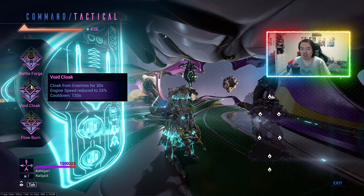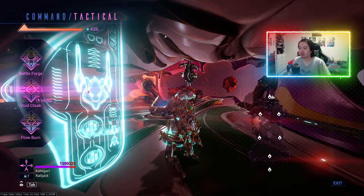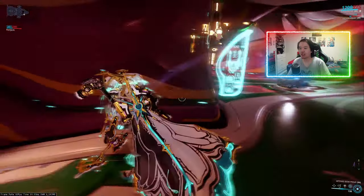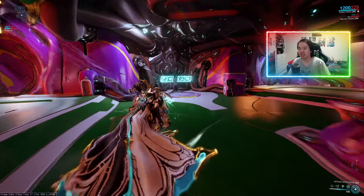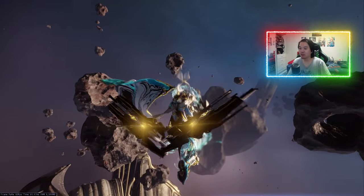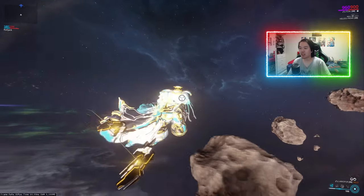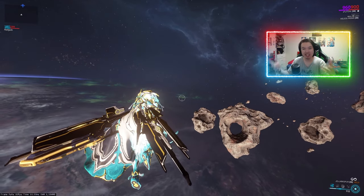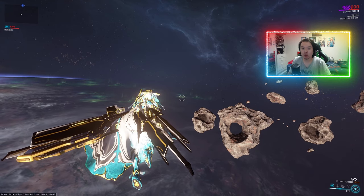Essentially, this is how it works when you click it: the inside of your ship basically turns red, and this is how you know that the Void Cloak is active. If you're outside of your ship though, it's a little bit different. Normally you would expect from video game logic that there'll be a bit of a cloaking field and you'd be able to see the outline of your ship — but no, there's no outline of your ship whatsoever.